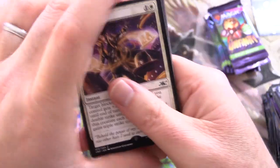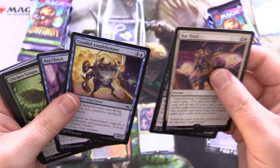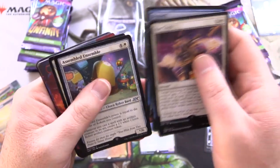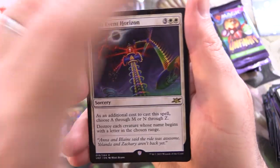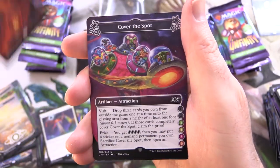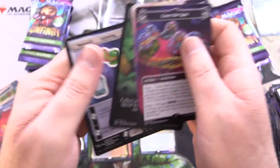This is the last one on this row for the channel. What is this — an upside down card? It's just a common, nothing too crazy — happens now and then. And a rare — we have Main Event Horizon, followed by a Mountain. Trivia Control. We spent a bit more time on each card when we did the collector booster box openings of this.